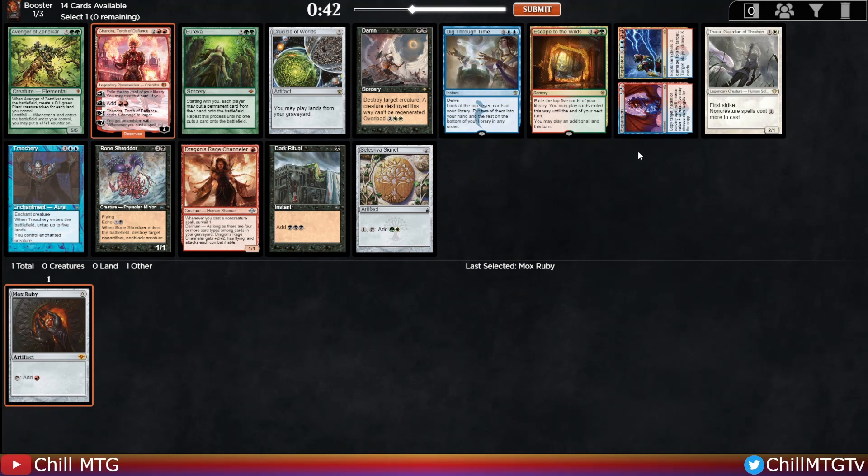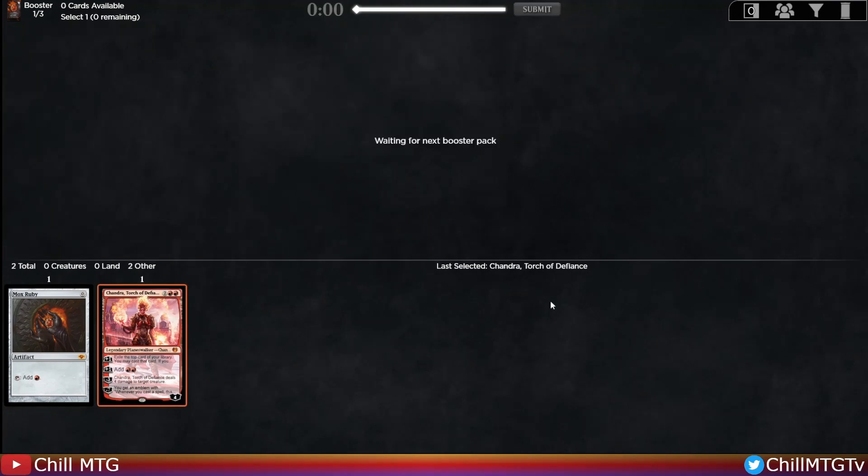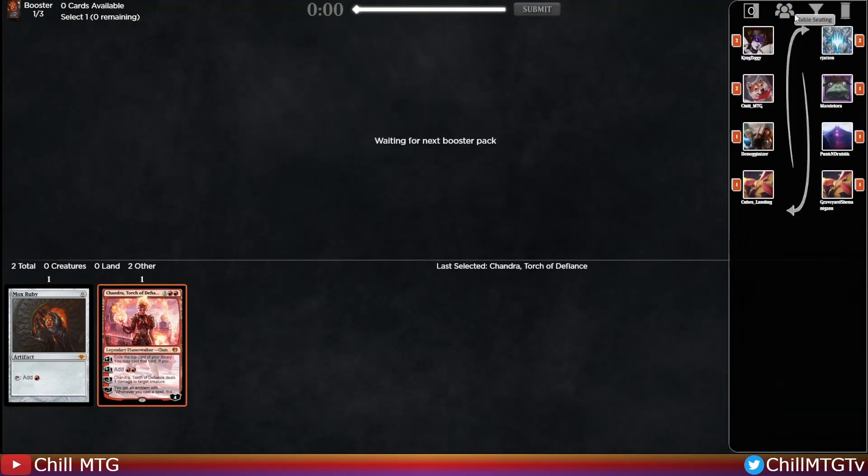Not a big fan of Thalia, though Thalia does work pretty well with fast mana. There's a Dark Ritual and a Bone Shredder. We'll pick up the Chandra and just see how this draft is shaping up.